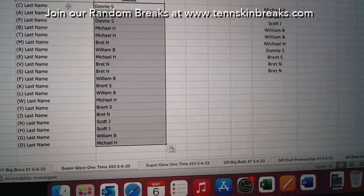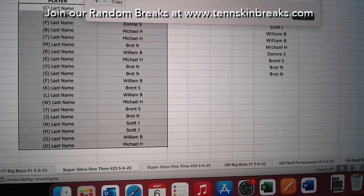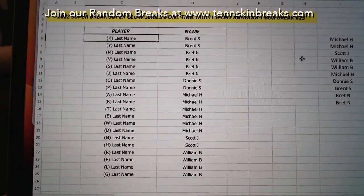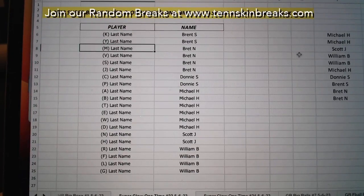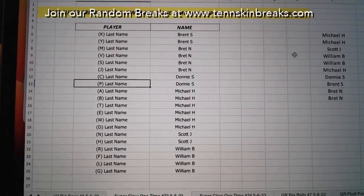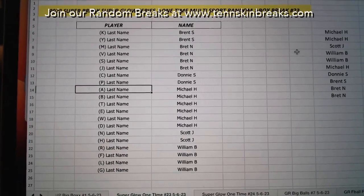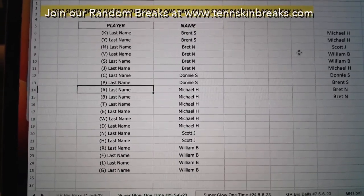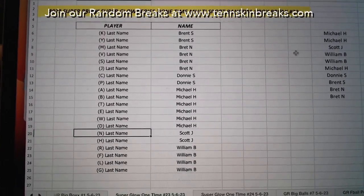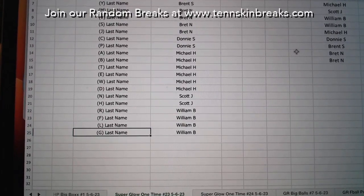Let's see who's gonna get P. Here are your last name letters: Brent, you've got K and Y. Brett's got M, V, S, and J. Donnie, you've got C and then P — if we can pull that Brock Purdy out of this box, you're gonna hit it as a 49er fan, man. That'd be cool. Michael H has got B, T, E, W, and D. Scott's got N and H, and William you've got R, F, L, and G.